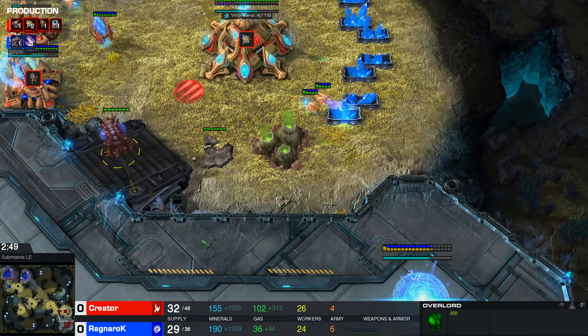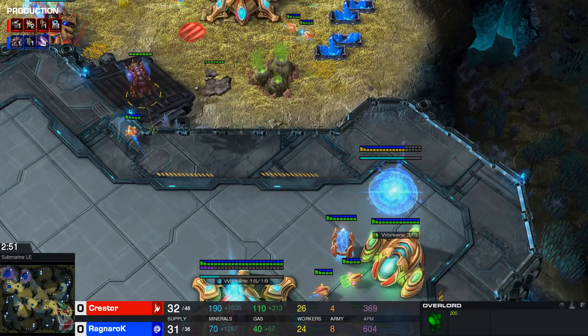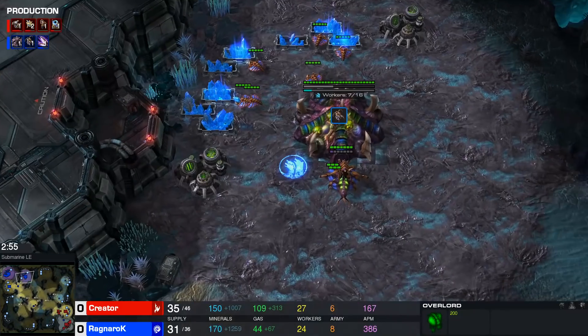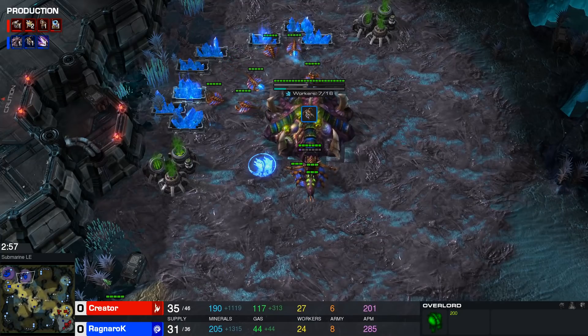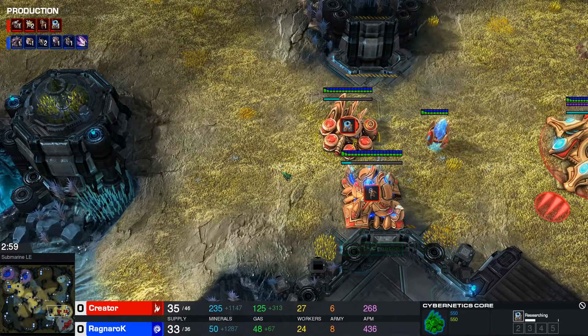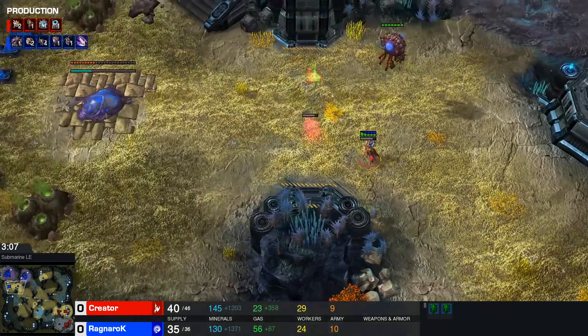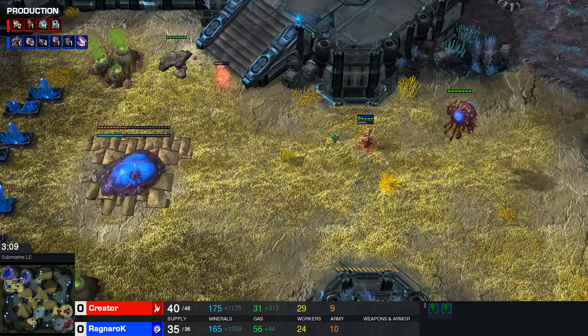The Overlord will do just fine though, and is going to be able to see that it is a stargate indeed, basically confirming what Ragnarok already knew. Because after seeing the lack of warp gate, most likely it's going to be a stargate. Twilight doesn't make a lot of sense — you can technically play a four gate DT drop, but in the current meta it's just not a very good build anymore.